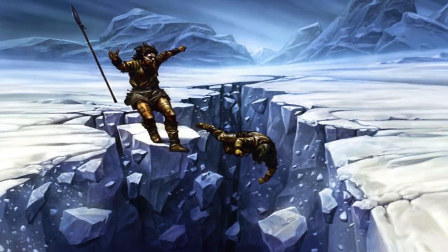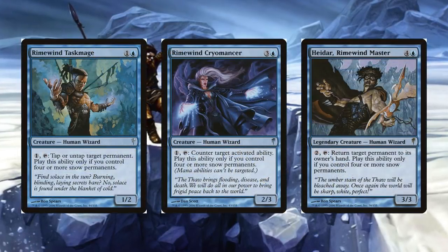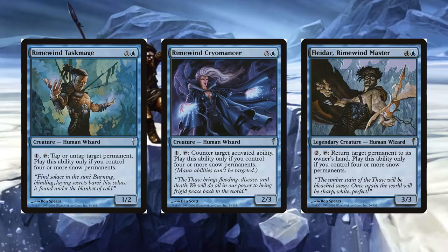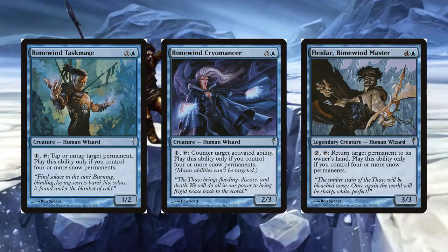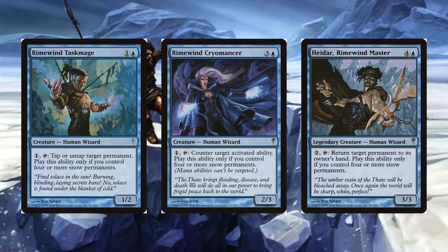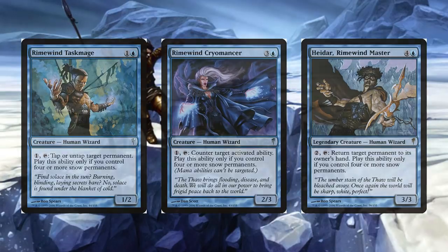ColdSnap had a total of 10 cycles and one vertical cycle throughout the set. The vertical cycle was the Rime Wind Wizards, as previously mentioned, which were blue wizards that can activate their abilities if you controlled four or more snow-covered lands in play. The Rime Wind Wizards were Rime Wind Task Mage at the common level, Rime Wind Chiromancer at the uncommon level, and Hidar, Rime Wind Master at the rare level.